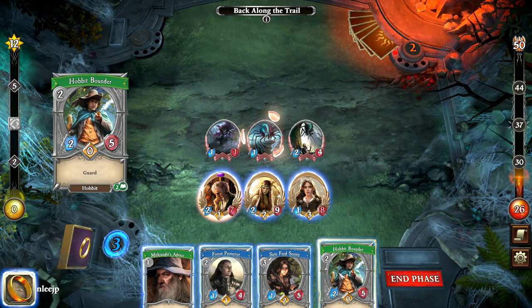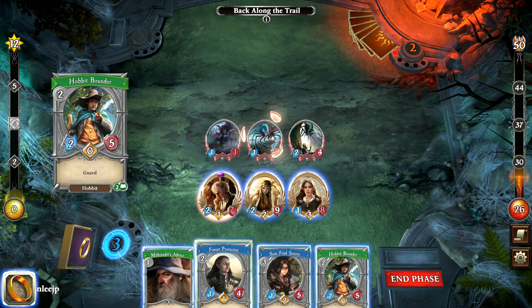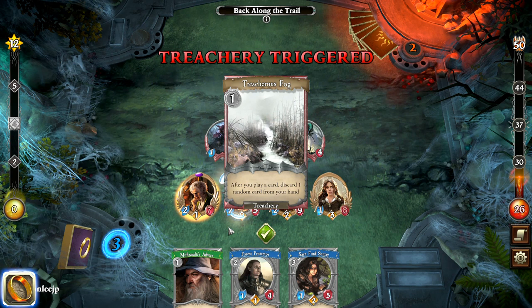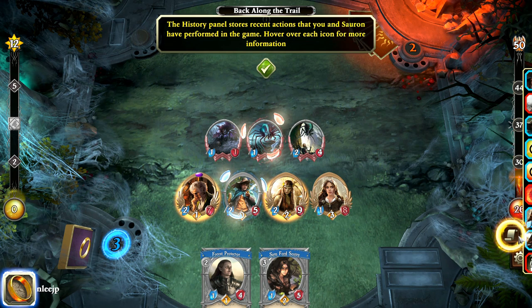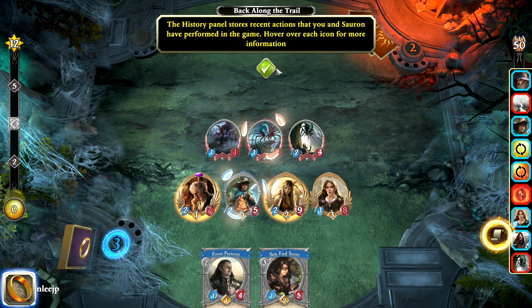The Hobbit Bounder has Guard, which seems reasonably good. We've only got three resources, so let's add the Hobbit Bounder. Oh — Treachery triggered! After you play a card, discard one random card from your hand. That's not good. On the digital version, you have the history feature, which shows the cards that were played and discarded, giving you an idea of exactly what happened if you need to go back and check.